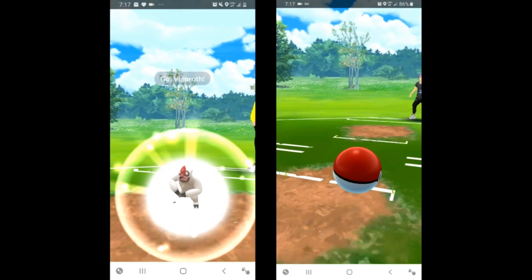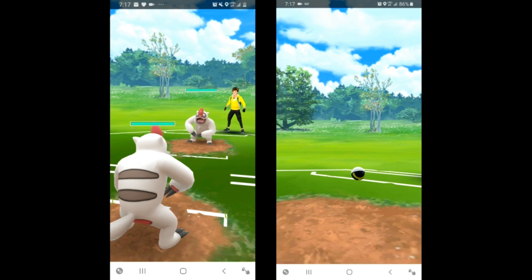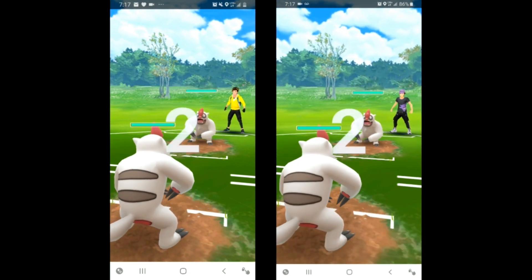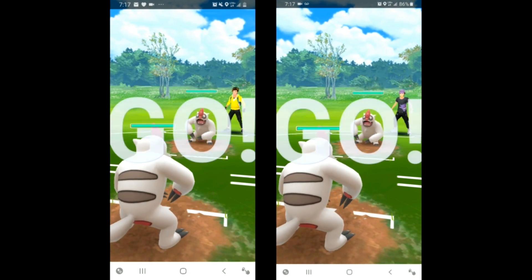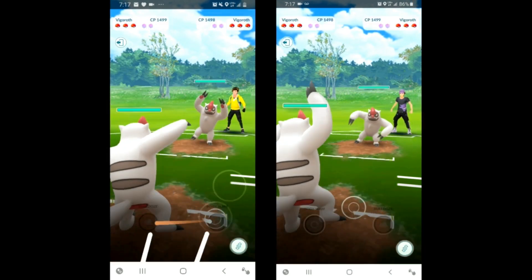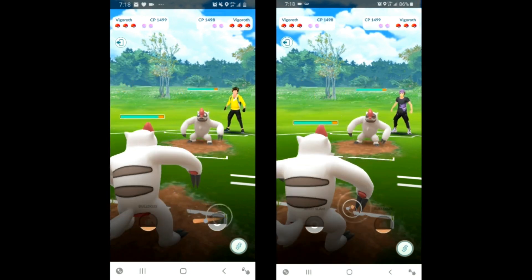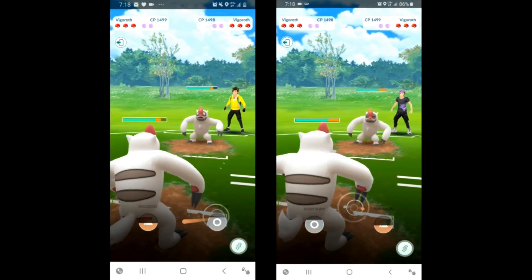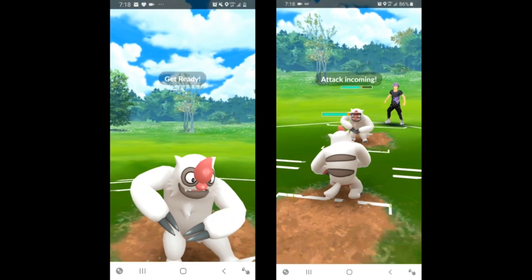Now we're going to look at it at 50% speed to identify what actually happens. According to my analysis, right after you do the charge move and attempt to piggyback, the game will credit you another fast move and the energy — and therefore you're actually tied after the catch-up. So Gemma is going to spam tap the Body Slam.